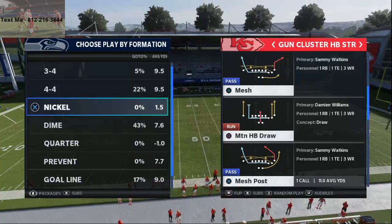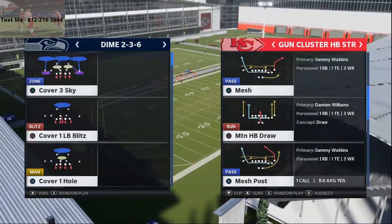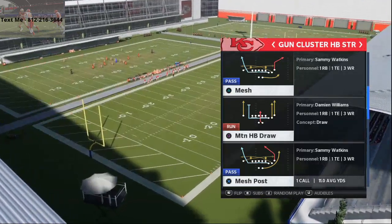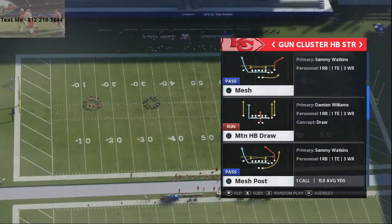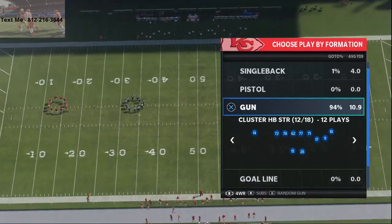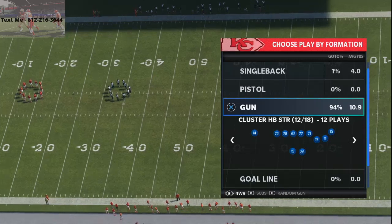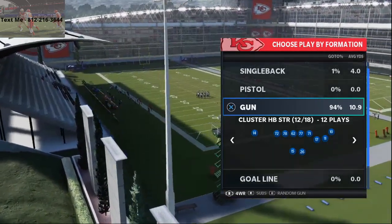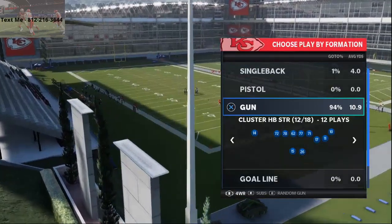I'm going to come out in the play Dime and in the play Cover Two Man. If you're like me, this is one of the most difficult defenses to beat at the beginning of every single year. All you're going to do is go to a four wide receiver package within the Gun Cluster HB Strong. This play is in the Arizona Cardinals playbook, and if you want to pick up my Arizona Cardinals full competitive bundle guide, it has my offense and my defense in it — that is in the description of this video below.